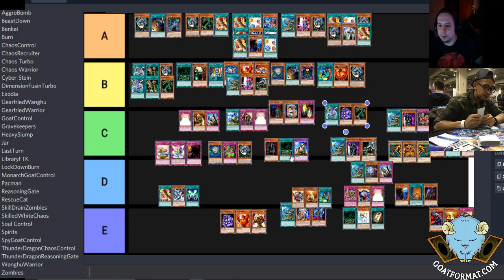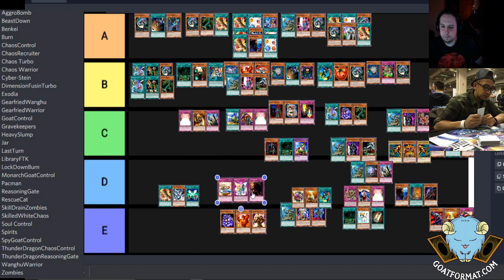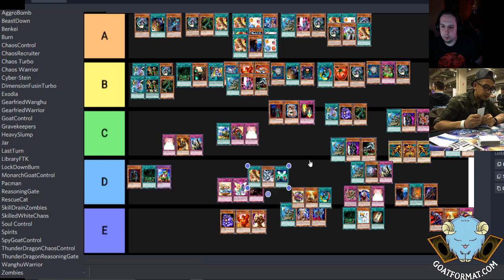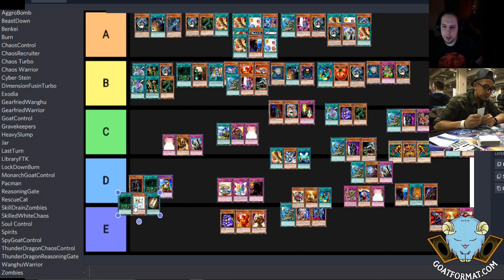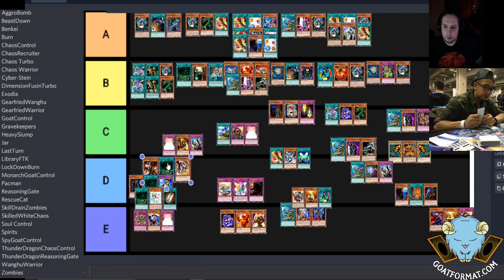This is where it starts to get tricky figuring out where these decks go. Heavy Slump Cyber Jar is somewhere near Recruiter Chaos — probably interchangeable. A lot of these could be switched one way or the other. Your B-tier will probably be the largest tier. I think you can drop Ben-Kai and Cyberstein to the bottom just to keep it out of the way.